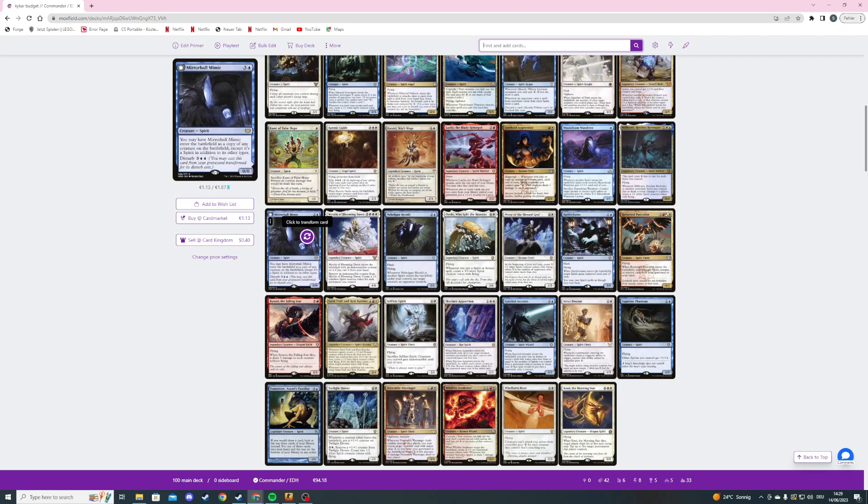Then we're playing Mirror-Hall Mimic — on the front it's basically a clone effect that says the copy is also a spirit, and it can copy any creature on the battlefield. The back side is an aura we can cast from our graveyard with its disturb cost. The aura says enchant a creature, and at the beginning of our upkeep we create a token that's a copy of that creature except the token is a spirit. If this aura would be put into our graveyard, exile it instead.